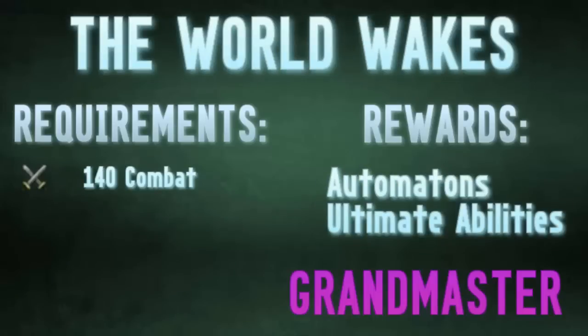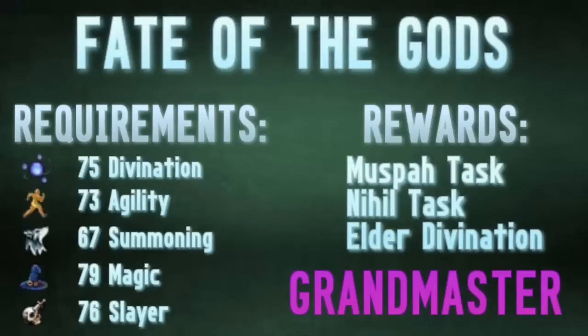Up next is The World Wakes. To unlock Automatons you do have to complete a lot of quest requirements, so you won't get those right away if you haven't already completed Ritual of the Mahjarrat. But regardless, you will unlock some ultimate abilities that are incredibly useful, including Death's Swiftness and Sunshine — the best Ranged and Magic ultimates respectively.